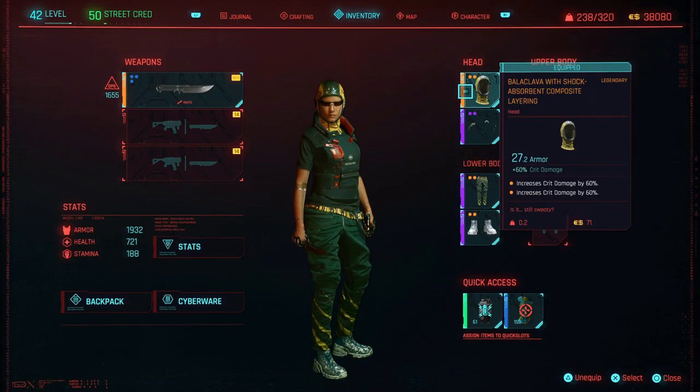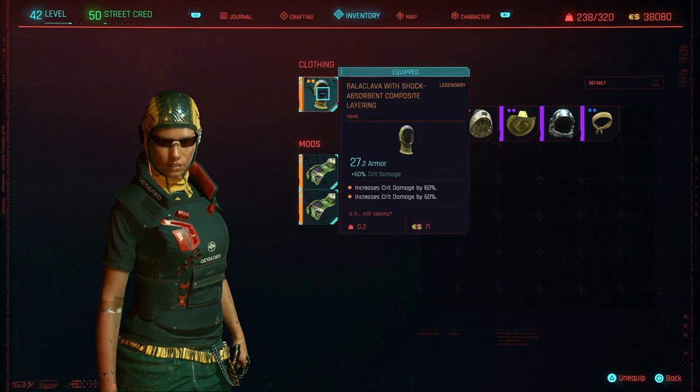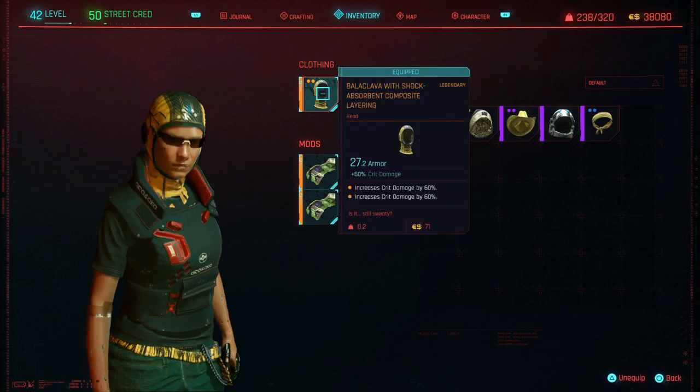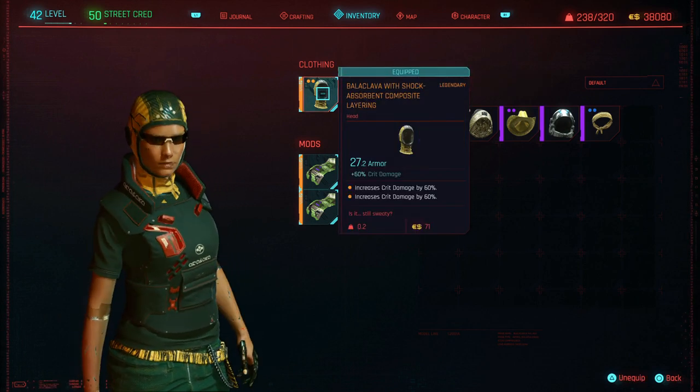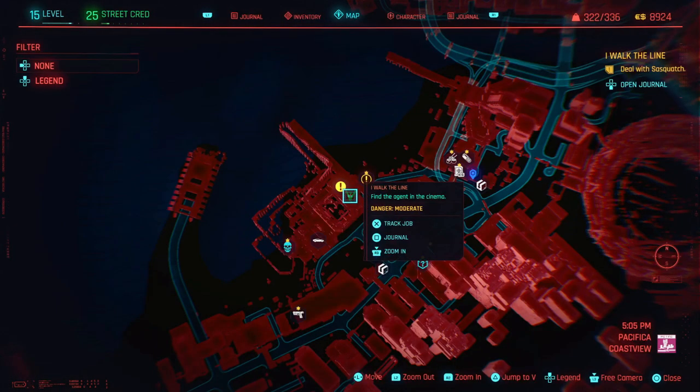Several people have asked me where I got my legendary balaclava that I'm always wearing, and up until now I never knew. What's good about it is it's got these two mod slots so you can stack armor or crit, whatever you want to put in there.